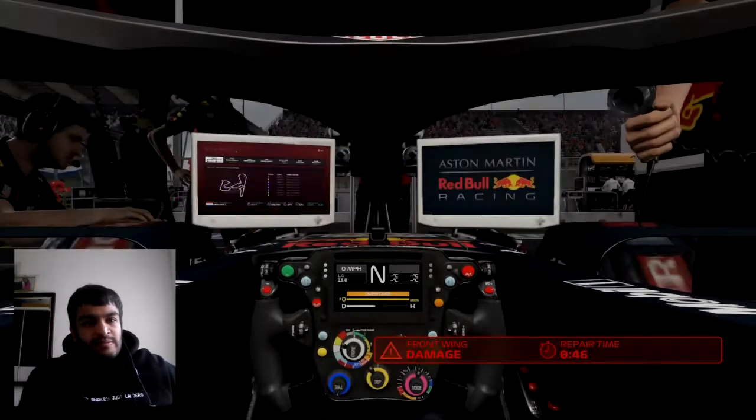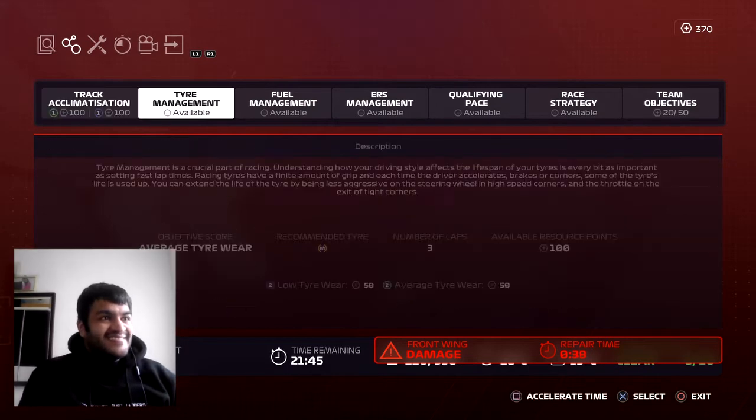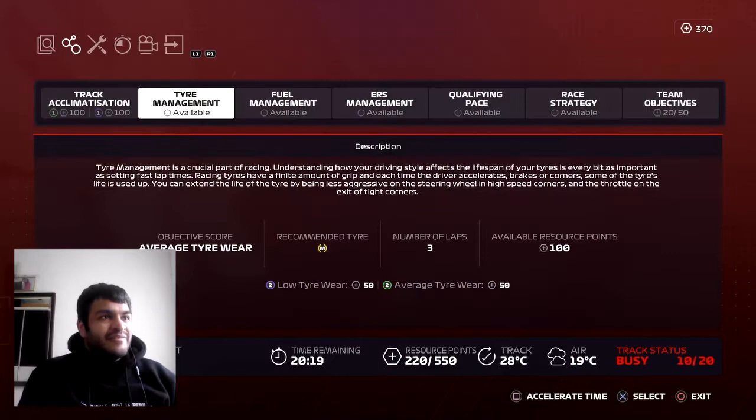Let's get the tyre program out of the way as well. Front wing damage — where? Car repairs have set us back a little. That doesn't make sense. Where am I in terms of time? I need to improve on that.